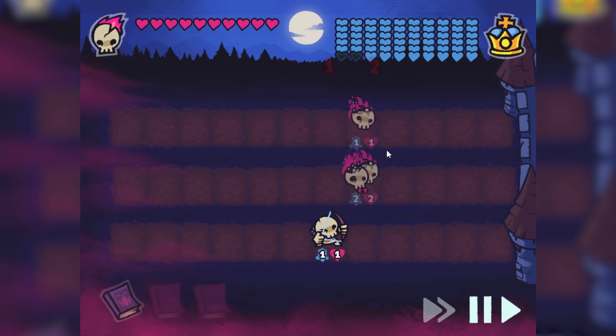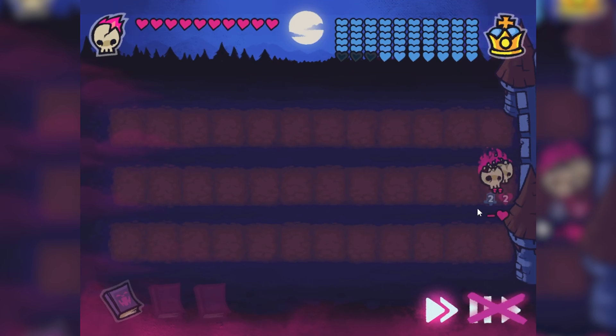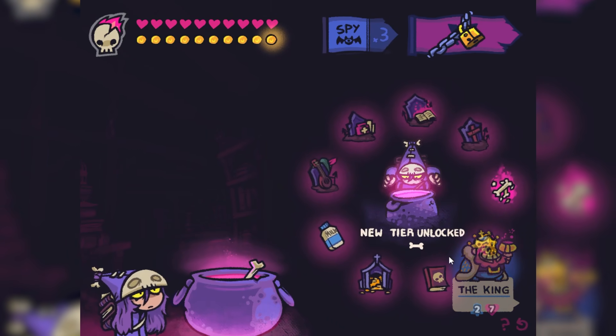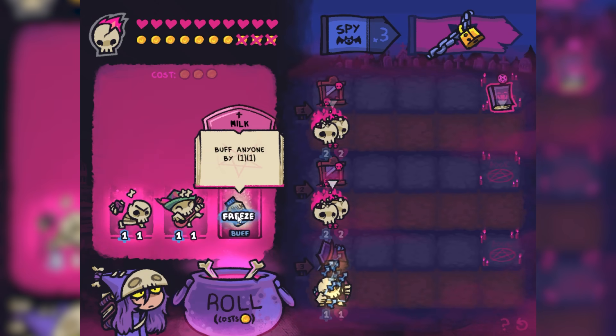There goes my skull guy, but he gave birth to a little baby man. He's got abilities. Good hits — because I have a level two unit, that does two hearts of damage. And oh god, we're getting to the new tier of stuff. The king's health leveled up. Throwing another bone.